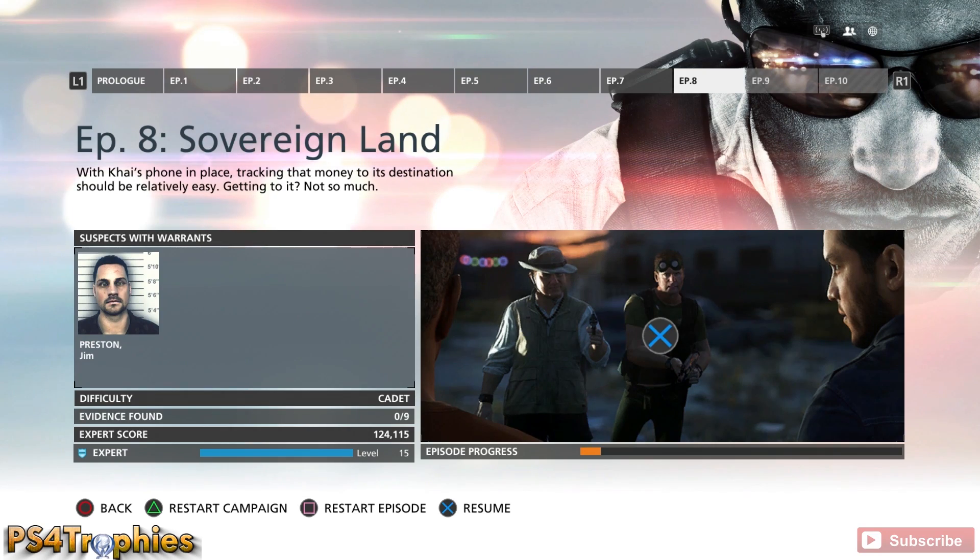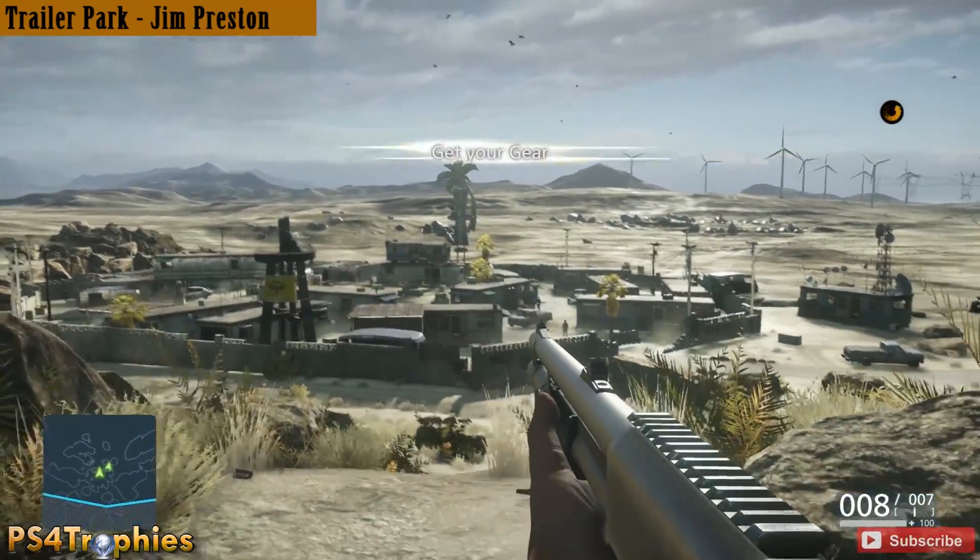Chapter number eight, Sovereign Land, only has one suspect that we need to arrest, but it does have nine evidence items. I'm going to show you all the locations here and we're going to start off outside the trailer park.